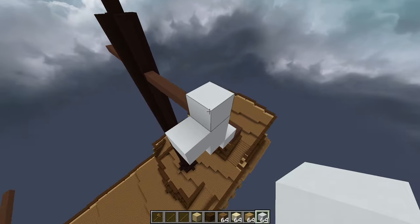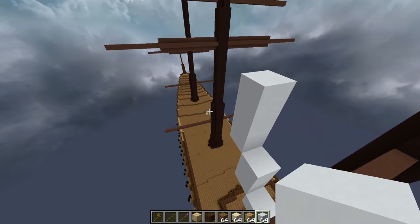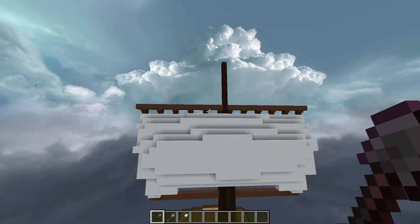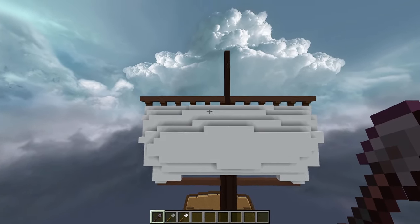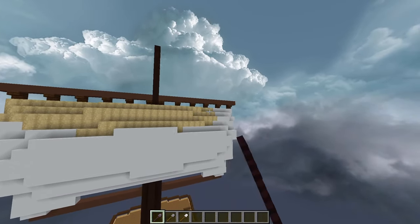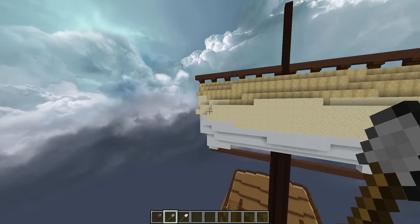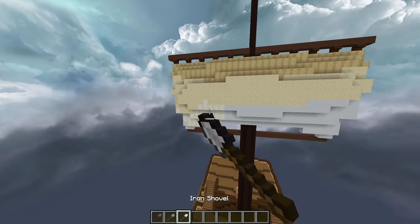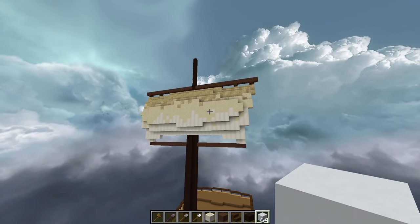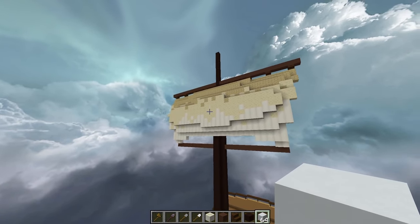I'm going to start planning out the shape of this back sail, because it's one of the smallest sails. I'm using white concrete for now, but we can add that gradient in later. I like the look of this, and now we just have to add in the gradient. I set up some brushes with WorldEdit using three shovels in my hotbar — a netherite shovel to paint stripped birch wood, a stone shovel for smooth sandstone, and an iron shovel for bone blocks. I also switched that birch wood to birch planks, and I like how this looks. Then I randomized some of the textures so it feels a bit more natural.